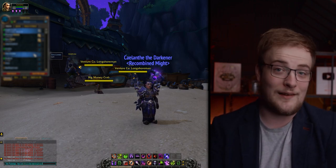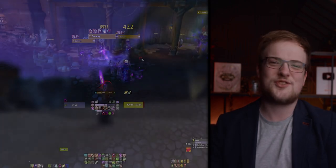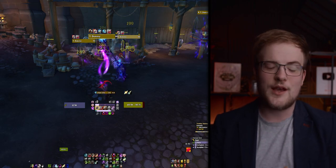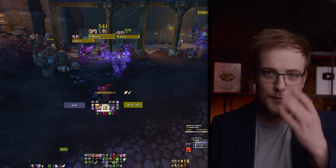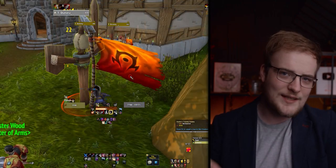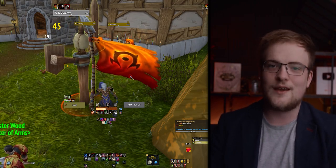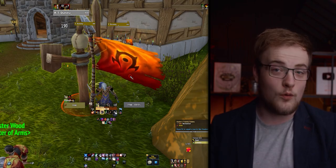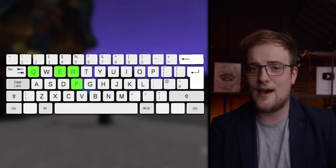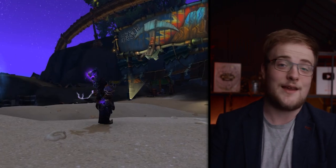Other nearby keys — Z, X, C, and V — are incredible, but by default they're bound to Blizzard functions like nameplates or sheathing your weapon, things you'll rarely do in combat. Sure, using Ctrl+C for your character pane or Alt+R to reply to a whisper might feel like a mild inconvenience, but being able to use C and R in combat will make gameplay feel so much nicer. Feel out which keys you can comfortably reach while keeping your fingers around WASD. Realistically you'll need somewhere between eight and twelve buttons depending on your class.